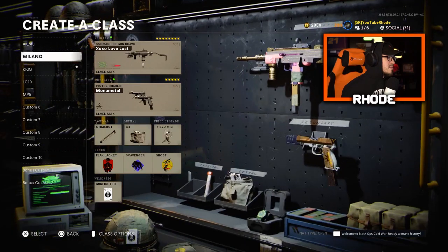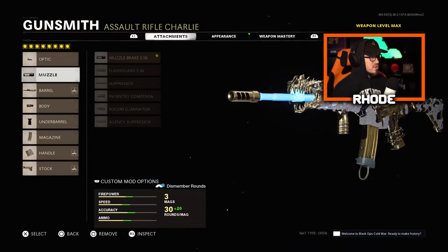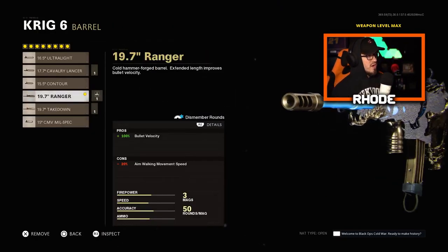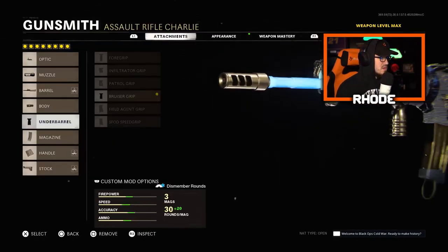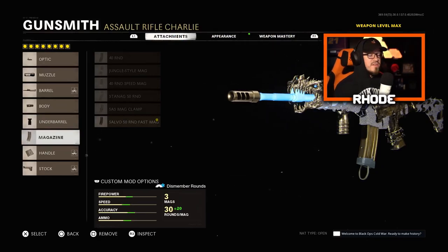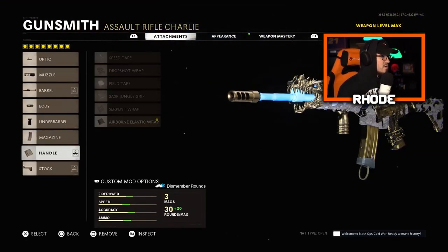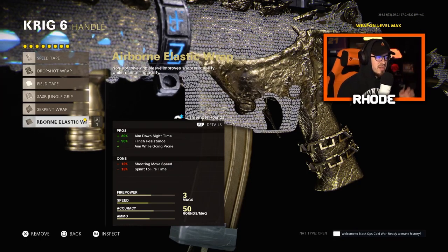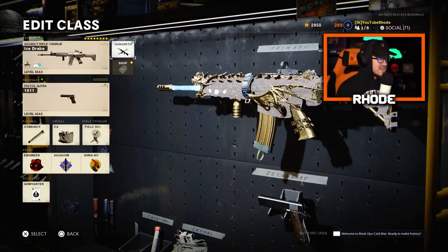Now the Krig, one of my favorite ARs. For the optic, Micro Flex LED. For the muzzle, Muzzle Brake 5.56 — no cons. For the barrel, Ranger Barrel: plus 100 percent bullet velocity, very important to hit hard. Body: Steady Aim Laser, no cons. Underbarrel: Bruiser Grip, no cons, better movement speed. Magazine: Salvo 50 Round Fast Mag, only negative is ADS speed. Handle: Airborne Elastic Wrap, plus 30 percent ADS speed. Stock: Raider Stock for better movement speed.